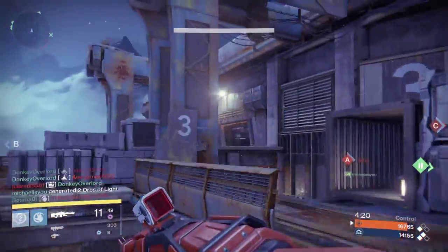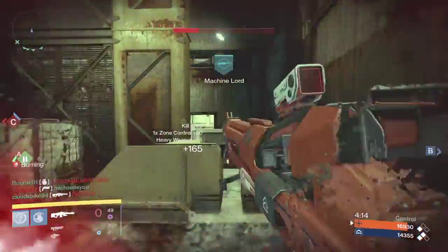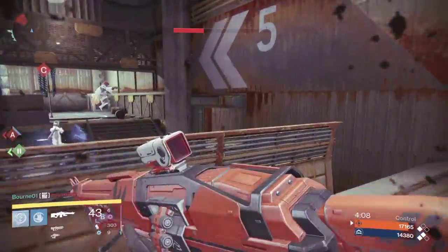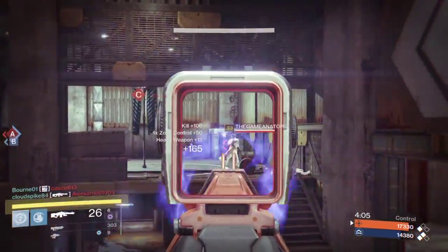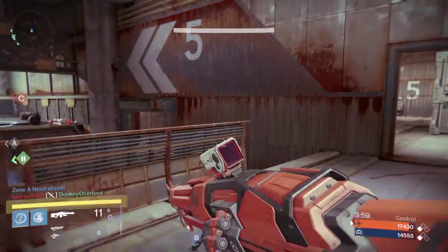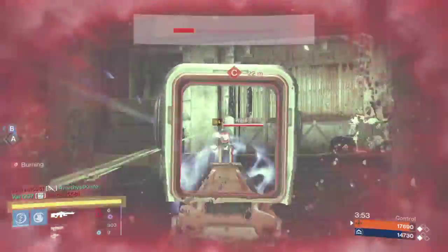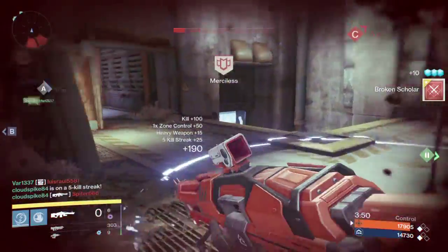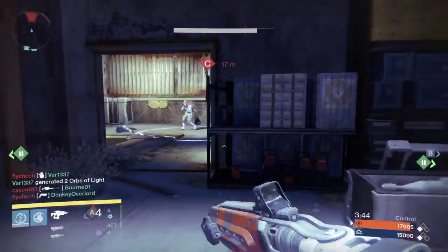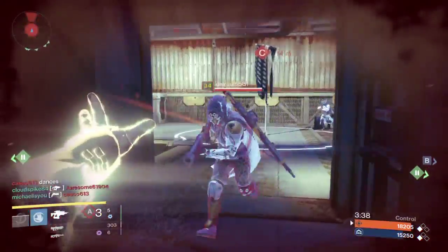To recap: use the radar to flank — use it to your advantage and come at the enemy in unexpected ways. Aim for the head because of the big headshot multiplier. Recover and reload behind cover — don't charge in at half health. Get the heavy ammo. Play the objective — make sure you get those captures in whatever objective mode you're playing. Use your supers wisely. Use your grenades and melee — don't die with a grenade or melee still up. And maximize recovery.